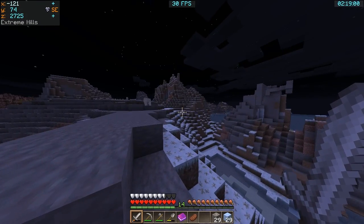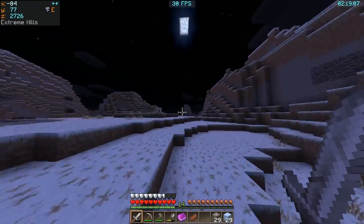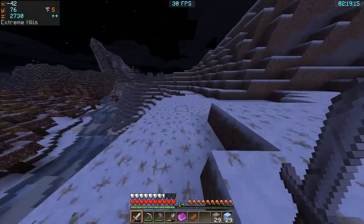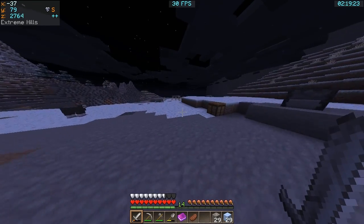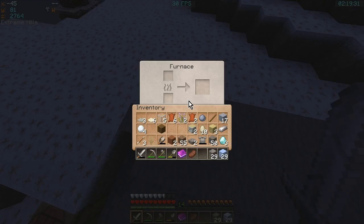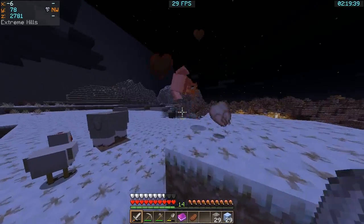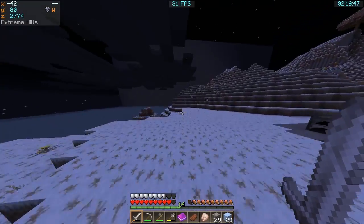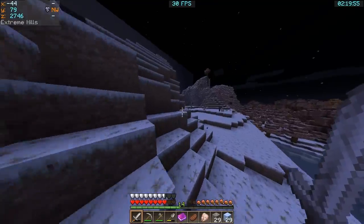We're in the extreme hills biome and there's a sheep. Still on the hunt for iron and diamonds — I don't know where you're going to find diamonds. I guess they're going to be in the future but there are just so many. I must have been here before — there's a furnace. Oh what was that? Oh it's a skelly! All the mobs are starting to come out. There's another skelly — please don't hit me skelly! Whoa, there's a lot of mobs.